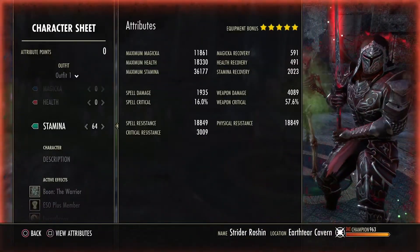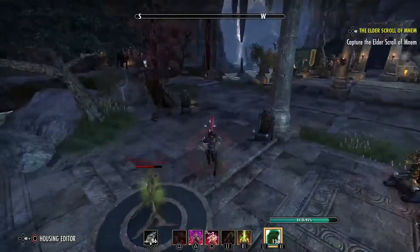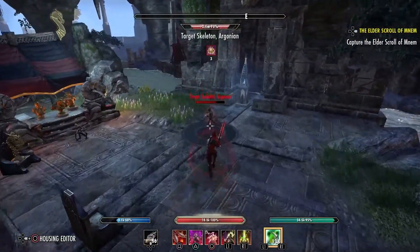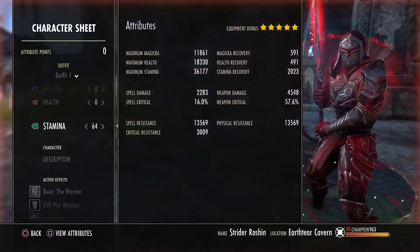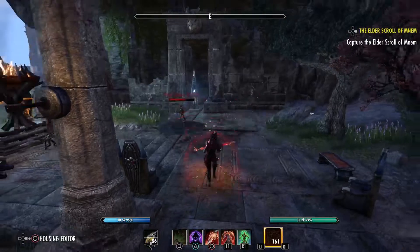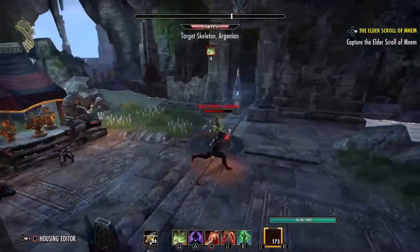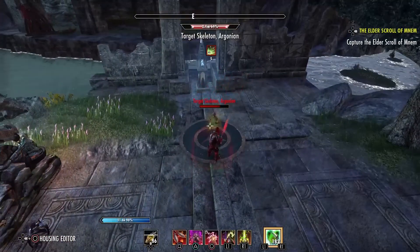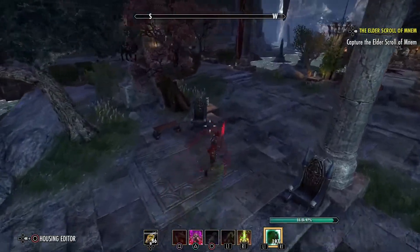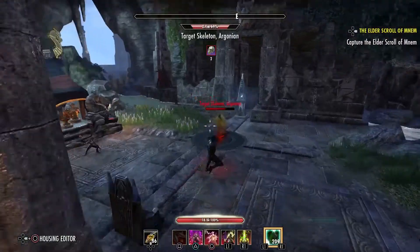Looking at the stats here: around 4089 weapon damage — and that's with only one piece of Balorgh active. With the enchant procced it's going to look like 4548. Like I said, you want to do a light attack before you start bursting — pre-buff with the master's bow, then do your light attack, and then go into your burst. Your surprise attack hits over 13k, so not too shabby.